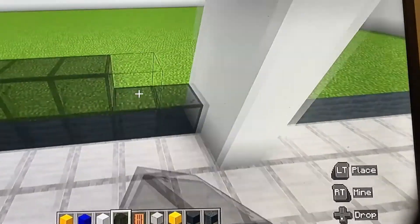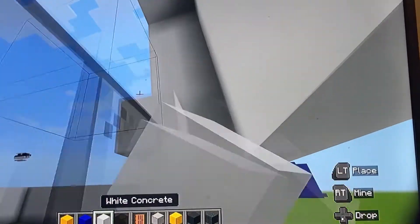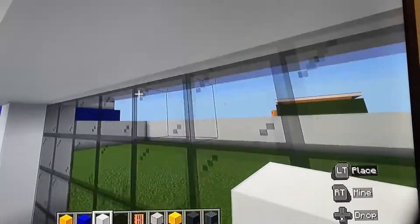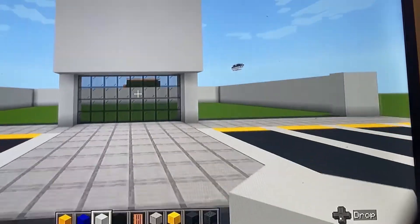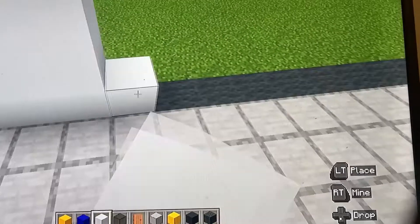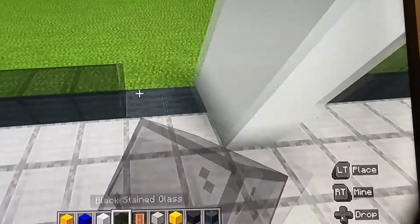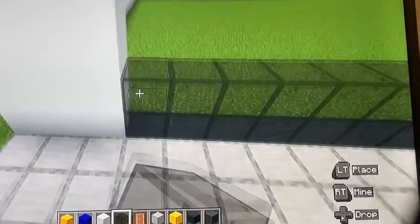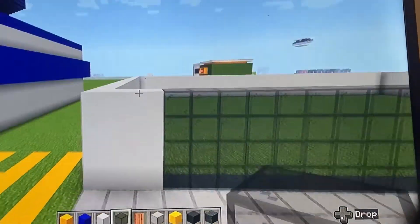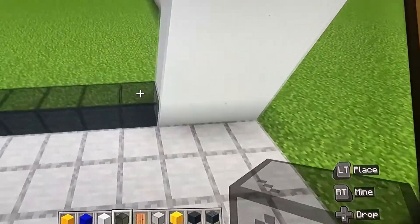Where we have the gray wool, go ahead and fill it up with glass going all the way to the top, making sure you have four rows of glass. Do the same for the sides — the glass should be four rows high, as high as the walls on the sides and back of the building.